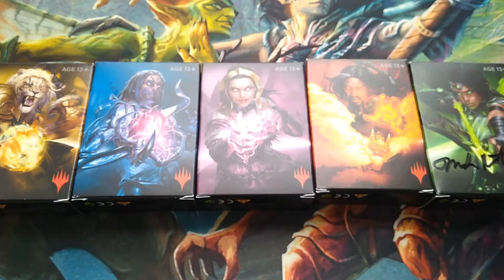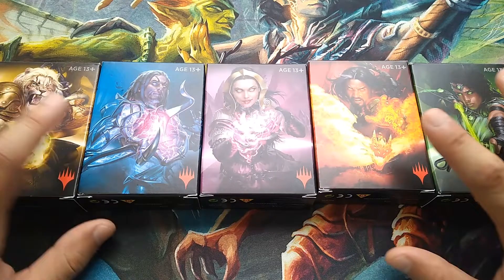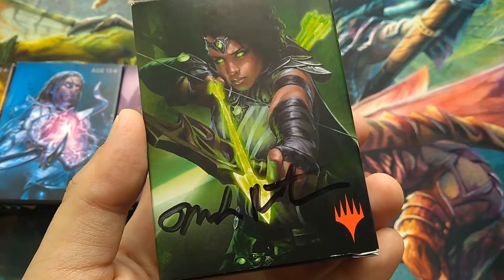The color pairings in these boxes are random — they may or may not be friendly or enemy colors. Also note this signature on the deck here: this is actually a signature from Mark Rosewater, one of the bigwigs in Magic.